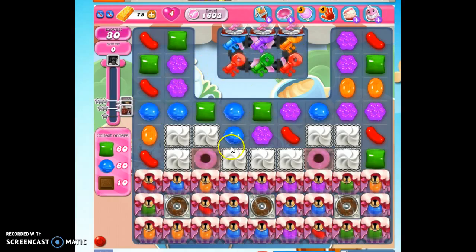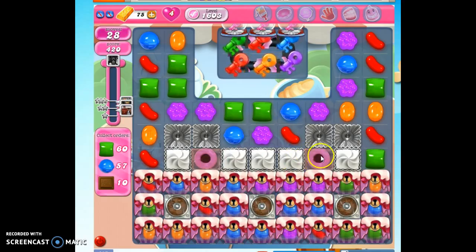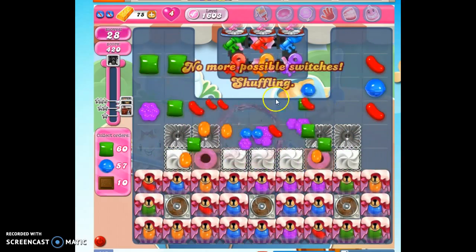We have keys up here to help us unlock all of this. Once we do, the chocolate spawners will take over. We also have some coconut wheels, which are super nice, especially if we can run them right under where the candy keys are.